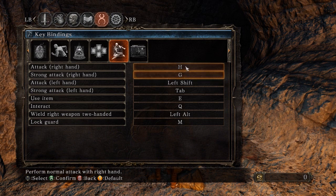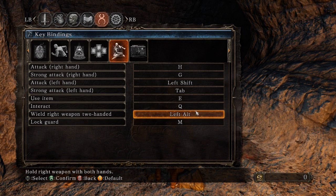These are the buttons the script is bound to. If you change these, you have to modify the script. Attack left hand I made into left shift — this basically represents block — and strong attack tab represents parry, just like in the first game. Interact is Q, just like in the first game, instead of a stupid enter key. And wield weapon two-handed is left alt, once again just like in the first game.